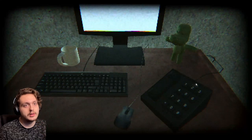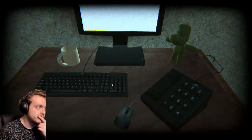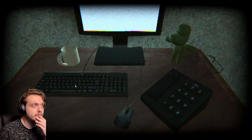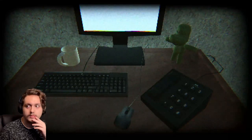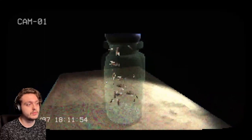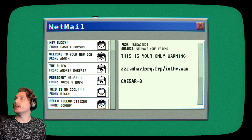Does 9-1-1 not work? The FCL does not allow calls to law enforcement. If you need murder assistance, please contact your nearest security person. That's not good. I need a piece of paper. I don't own paper. Oh, I have a book.